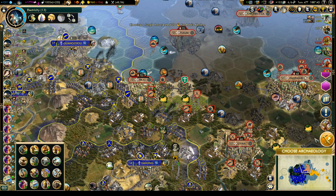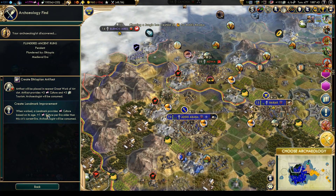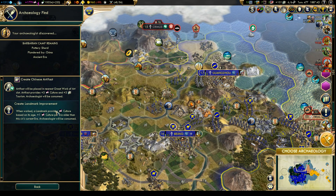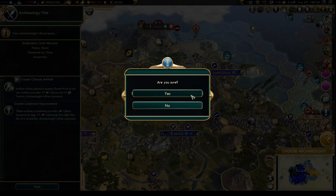We found a landmark from the medieval era - well, we'll still take that. There it is beside Addis Ababa, and that's a nice tile now. More archaeology - Ancient Era, by Guangzhou over here. A landmark? Don't mind if I do. Oh no, Beijing has that one. Okay, that's a nice culture boost.